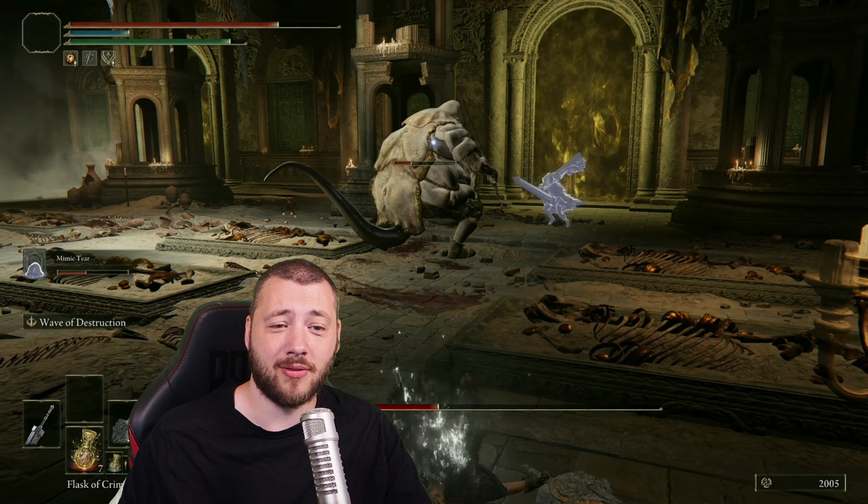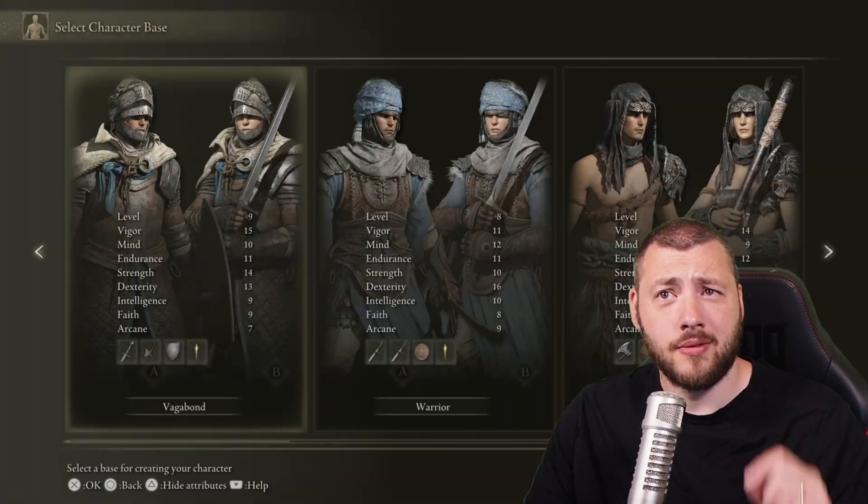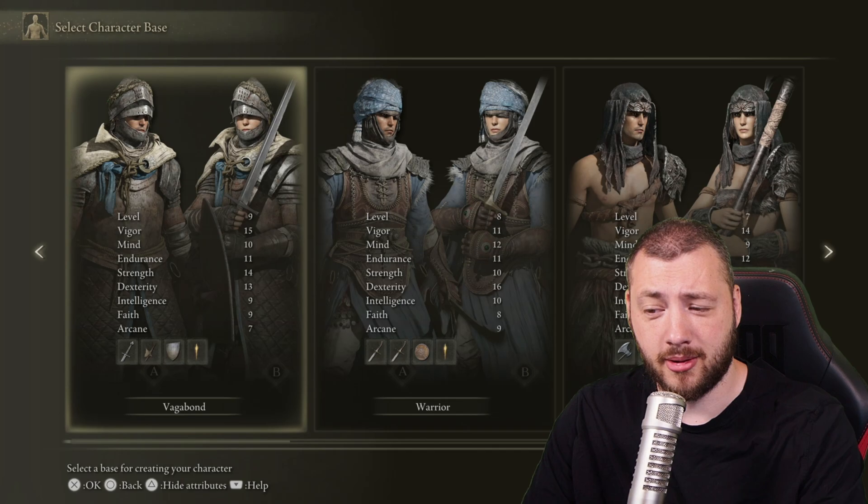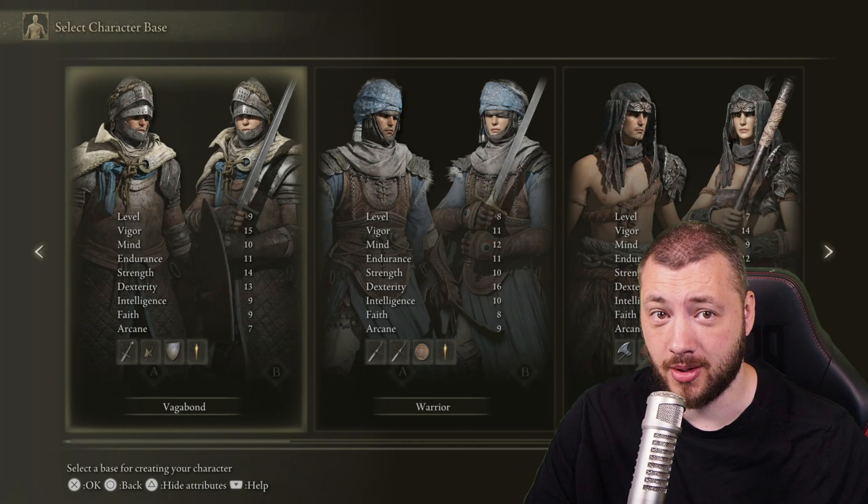Timestamps are in the description below so just jump to whatever part you'd like. For character selection you're either gonna go for hero for the 16 strength, or actually vagabond because he also has 13 dexterity and 9 intelligence, which will be important later for the ruins greatsword.